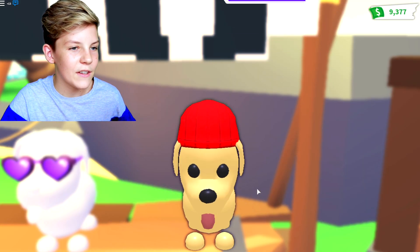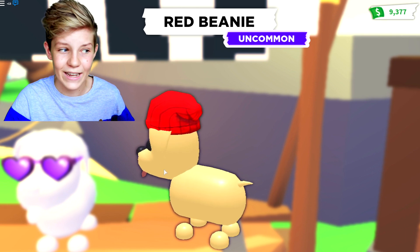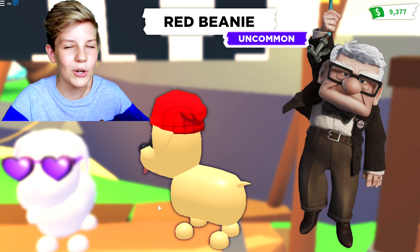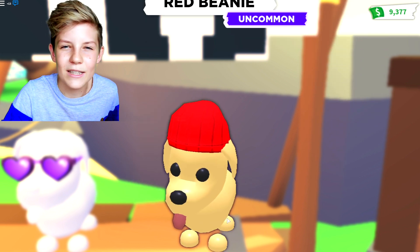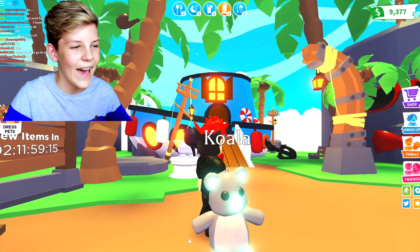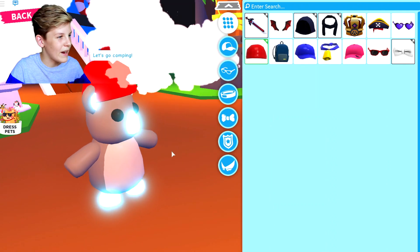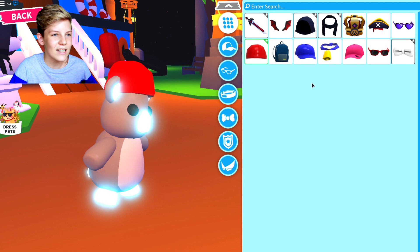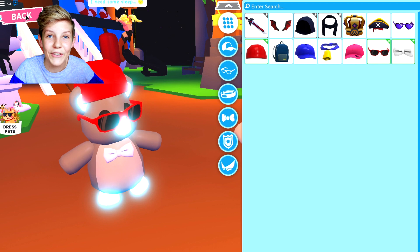So the next thing — let's try this red beanie. It looks really cool, it's uncommon. When you put it with the shades and the bow tie, it kind of looks like an old man. I'll try it on my koala. Will the ears just poke out? Oh my gosh, the ears are like half in half out — that's actually super cool. Let's just put on some sunnies and a bow tie. Oh my gosh, I love dressing up my pets because they get so cute.